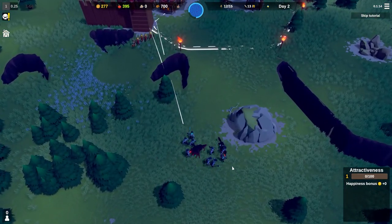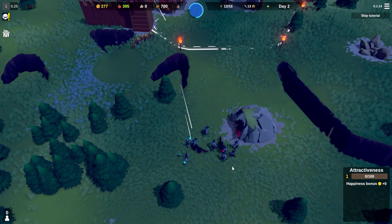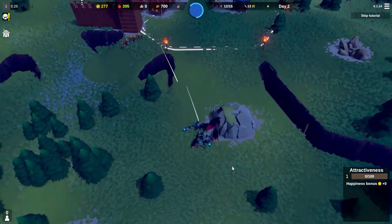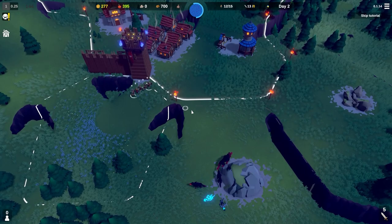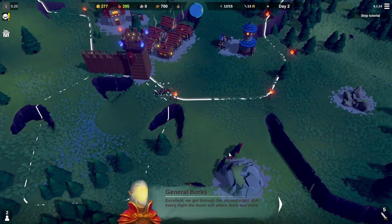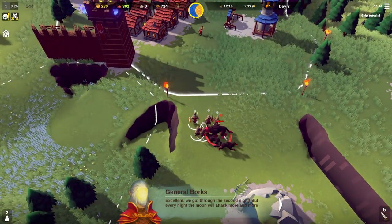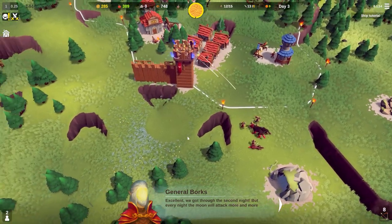These enemies have spawned and are coming towards our tower. Because there are some neutral enemies here - the wolves have taken them out. I'll start to take out this wolf den - we might as well do that.